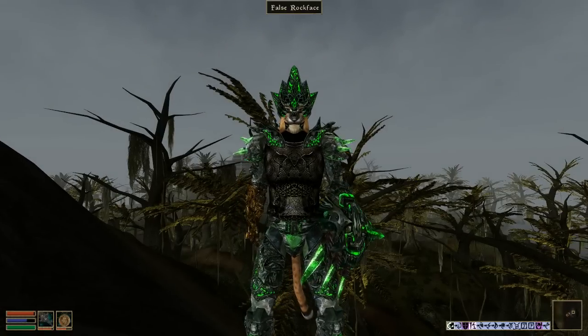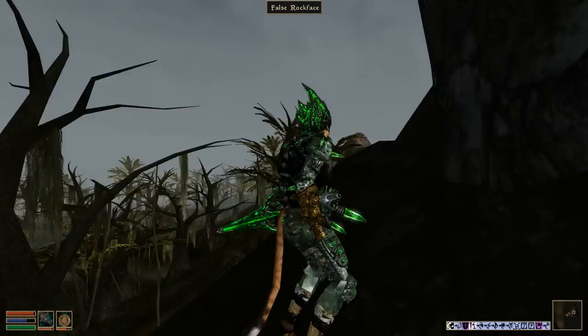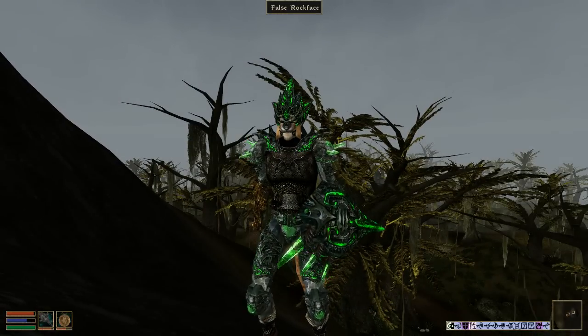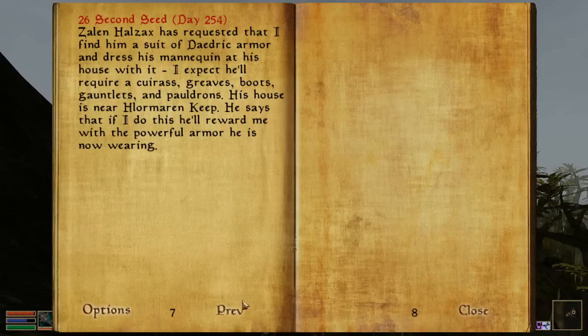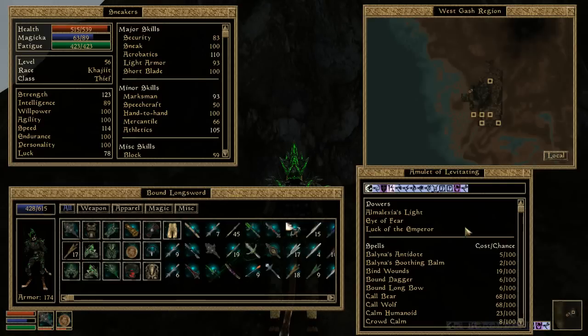Welcome back to Let's Play Morrowind Graphics and Sound Overhauled: The Underground 2 with Sneakers. At the end of the last episode, he was desperately trying to find Vlodir Marlinet, whose location was supposedly to have been put on Sneakers' map by the vampire Sender Reigns in the mod.